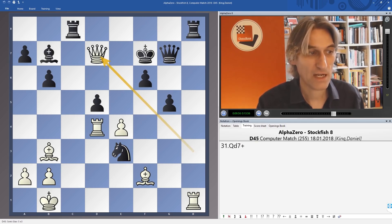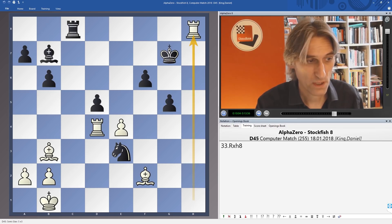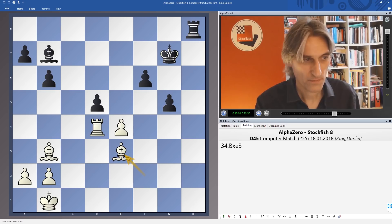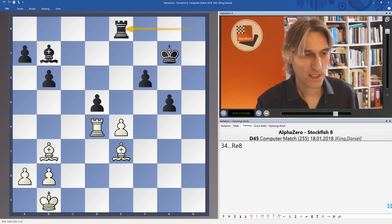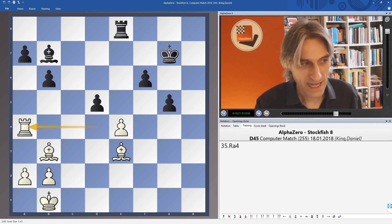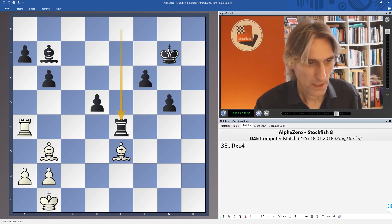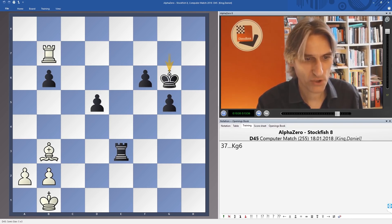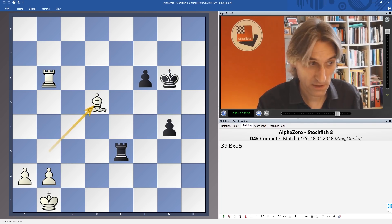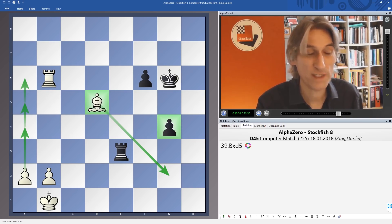Rook h8 played, but now this allows white just to exchange off into a winning endgame. After this we exchange rooks, and then we take the knight on e3. Now black is able to grab a couple of pawns, but AlphaZero had correctly assessed that this position is actually winning fairly simply. Rook a4 played — that's an important move, just weakening these pawns. If rook takes e4, then this is winning. I know it looks quite scary with these connected passed pawns on the kingside, but once the bishop enters the game like this, it controls these squares and the pawn is going to run very quickly.